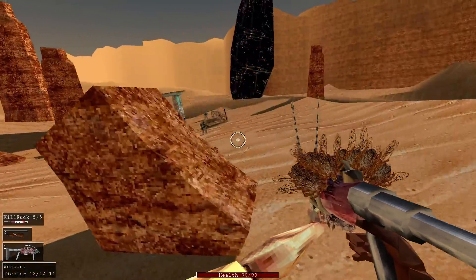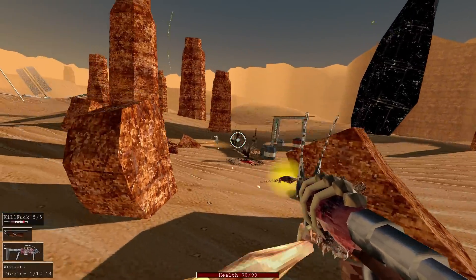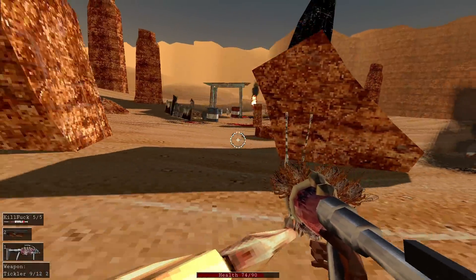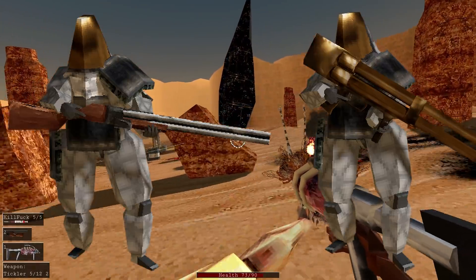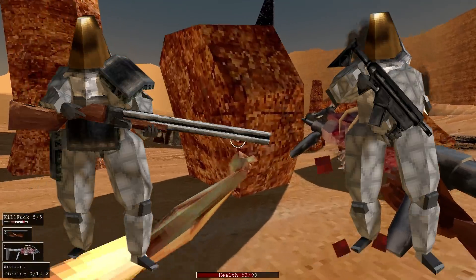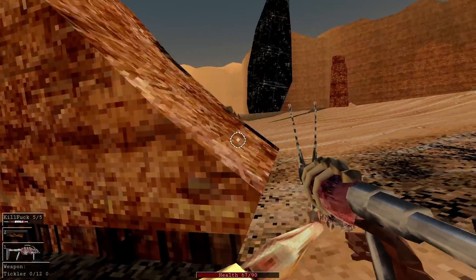Now onto the actual encounter design. I currently only have one enemy type—guy with gun—though I did make it so they can also use shotguns and grenade launchers instead of just the SMG. If they're carrying those guns, they'll have unique armor on to make them more distinguishable.